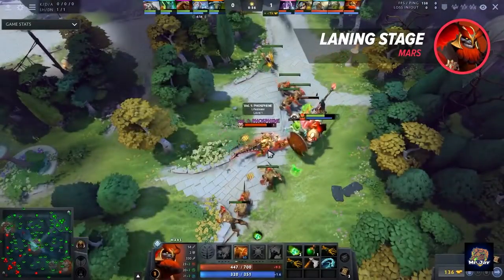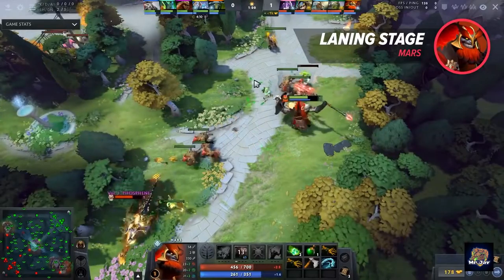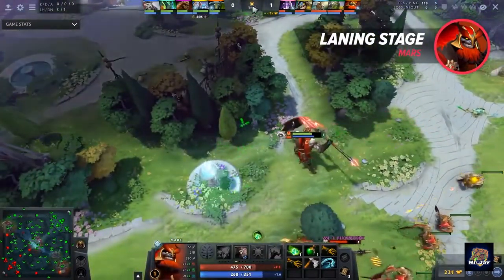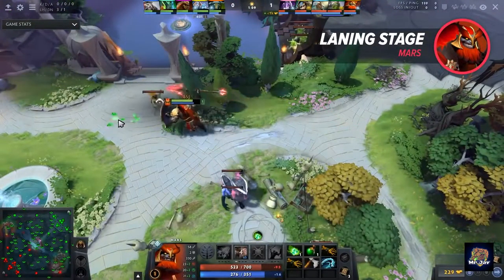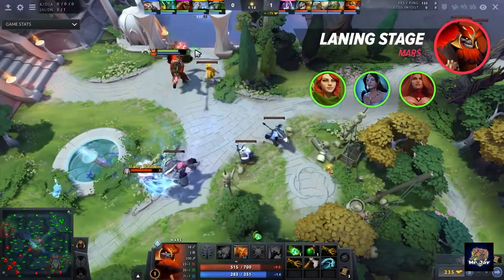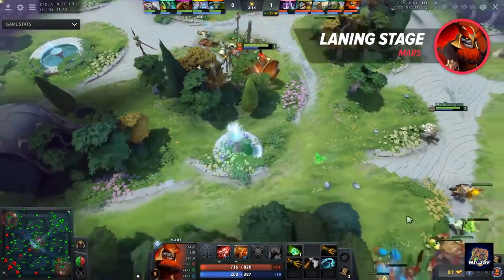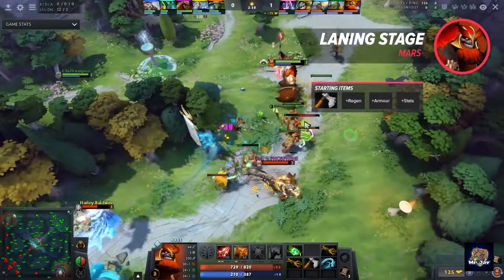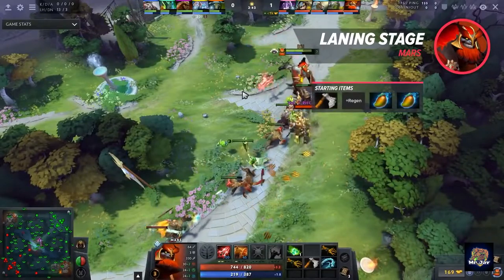Early levels, especially level 1, you'll want to start with Rebuke and use it to secure CS while knocking back the enemies to avoid them harassing you. If you're in a really bad matchup, consider taking Spear instead to avoid fighting completely and just secure range creeps from a distance. If you have a strong support like Windrunner, Mirana, or Lina, you can use your spells as a setup for them to deal a lot of damage. Your starting items should include a Quelling Blade, a good amount of regen, some armor and stats. In case you want to start with Spear, you should take some mangoes instead of the armor or the stats.